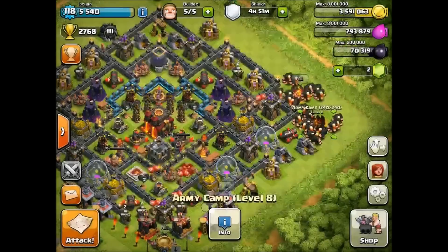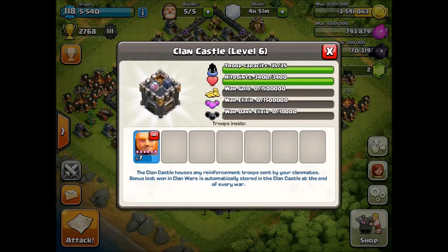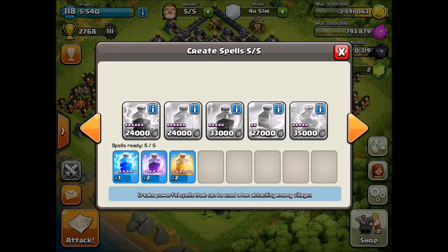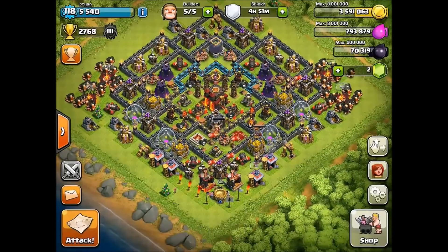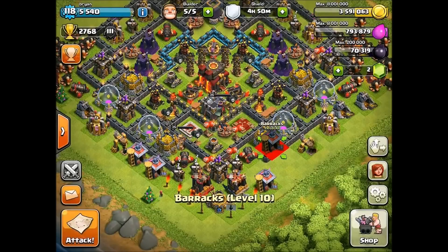We got 48 giants, 55 if you count the ones inside my clan castle. Completely maxed out spells — we're gonna be using one lightning spell, two rage spells, and two heal spells. I wonder when they're coming out with those level six rage spells; I'd really like those. Looking at the giants, they have 940 hit points, 43 damage per second, a housing space of five, and a movement speed of 12, so they're really slow.